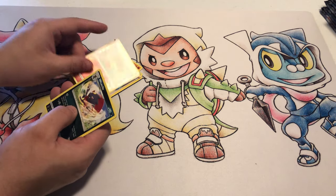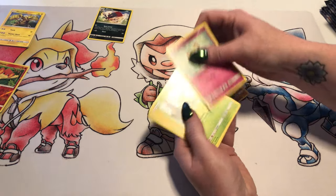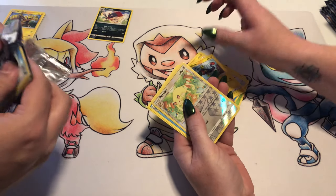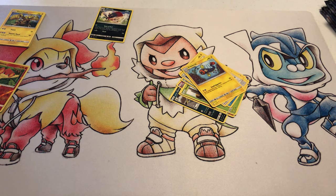Reversible Pansear and a Weedle. Alright. Okay, Grimer, Riolu, Cutiefly, Dunsparce, Togedemaru, Simipour, Bouffalant, Electric, Reverse Foil Persian, and an Azumarill. That's two rares.